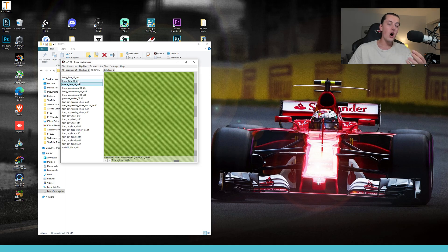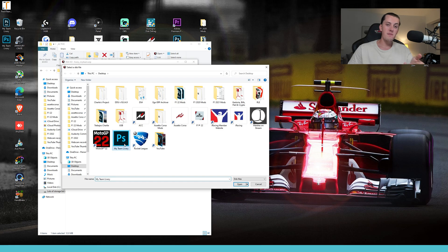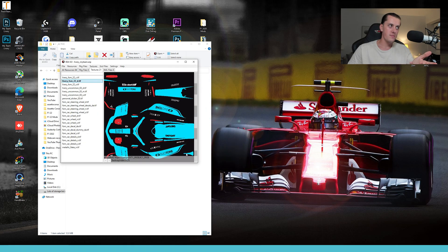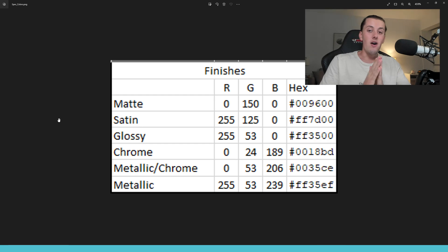You also have 'Livery_FOM22_D' and 'Livery_FOM22_S' variants. For the D version, do the same: Textures > Import, select the same file, open it. The S file is where things get interesting — this is historically the paint finish file. You can choose matte, metallic, gloss paint, etc. I have a reference file with color codes for different finishes, originally designed for F1 2020 but feel free to use them.